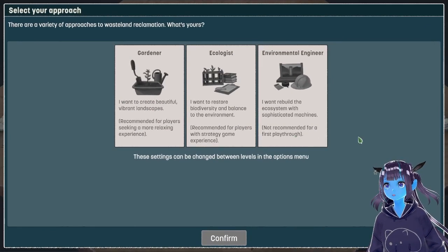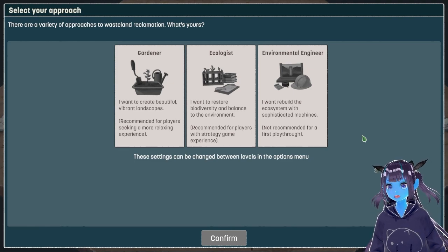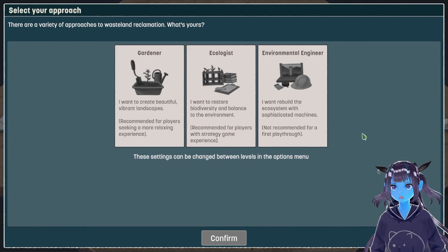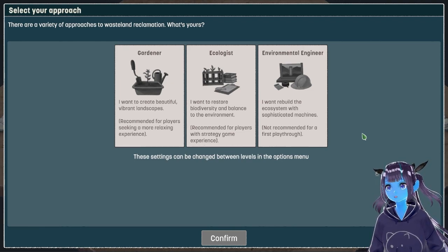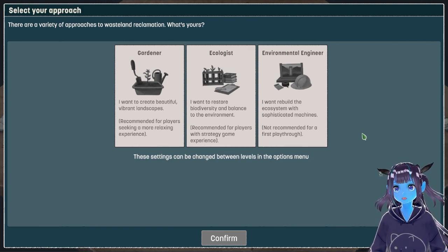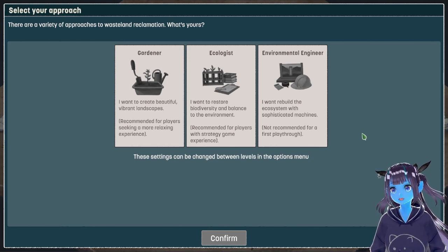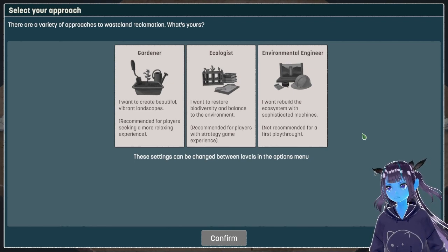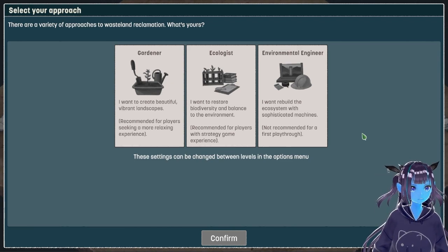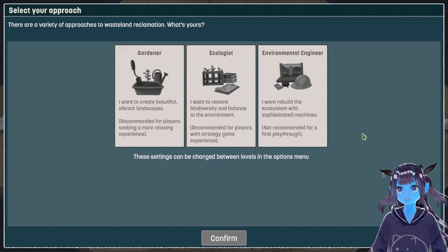There are a variety of approaches to wasteland reclamation. What's yours? Gardener - I want to create beautiful vibrant landscapes. I want to restore biodiversity and balance to the environment. I want to rebuild the ecosystem with sophisticated machines. With strategy game experience. Reclamation. Fair. Reclamation.